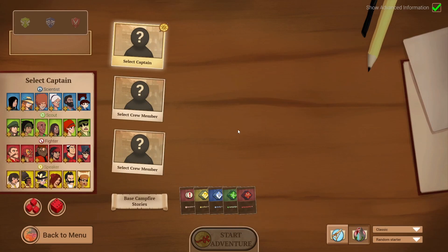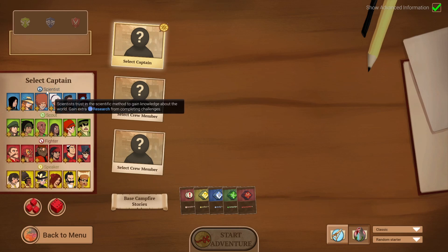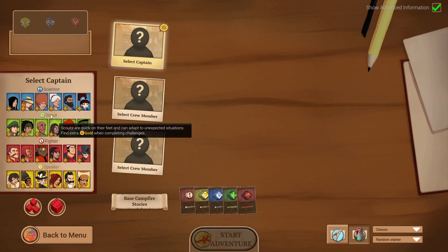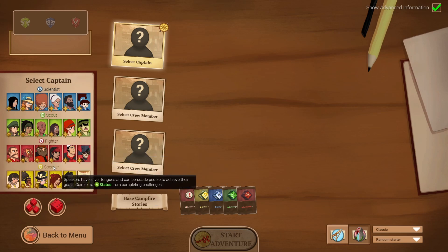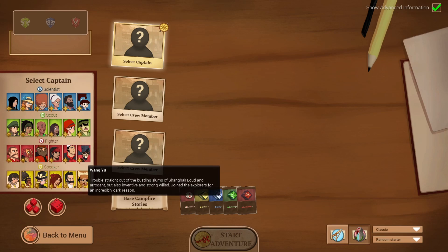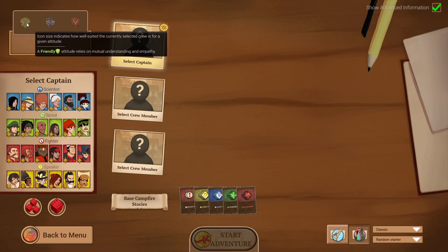We're going to start a new game. The base game has all these characters from slot five to the left, sorted into scientists — great at research-related checks — scouts, which are in combat and have dodge chance and are mostly glass cannons, fighters who are good in physical confrontations, and speakers who are good in vocal confrontations. There are three different approaches: friendly, which is being cooperative with the natives and convincing them you have the correct cause.